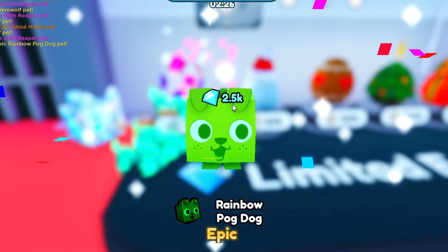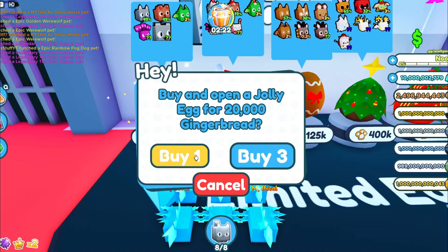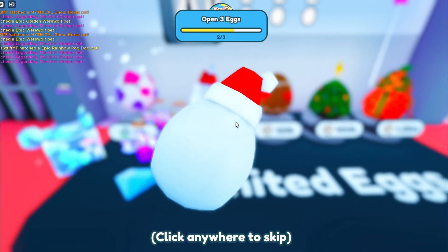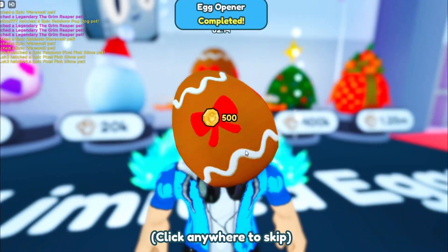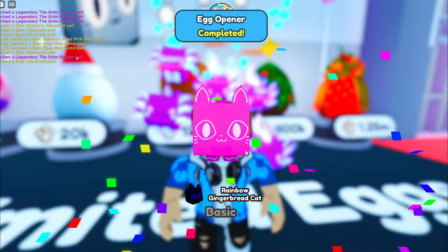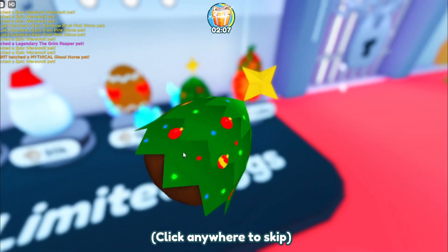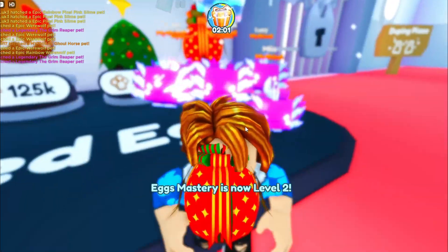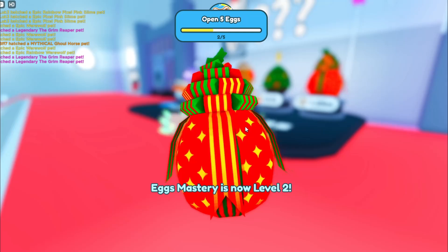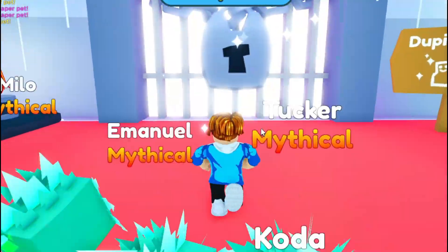Get the Pog Dog, then get a Jolly Egg. Hatch this Jolly Egg and something jolly is going to pop up, like a festive dog. That is what we wanted. And then the Rainbow Gingerbread Cat, and then one more egg. We have to hatch every single limited egg here in order to get the secret codes. We got the festive cardinal, and another egg that turned out to be a festive elf. We got all of these now.